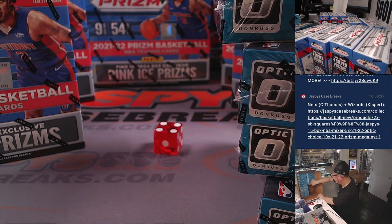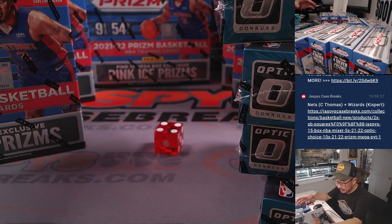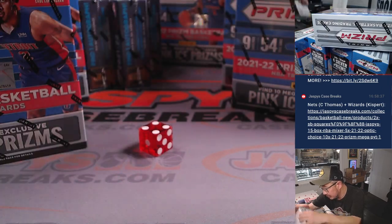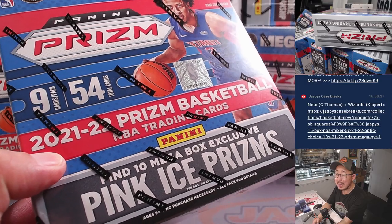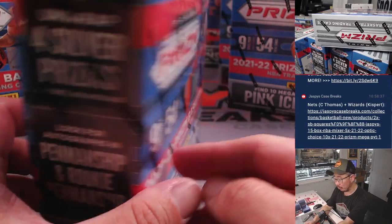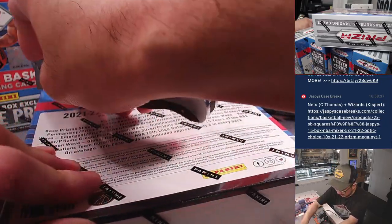I got that quadrant right there. We'll obviously do the Optic Choice last. Mega boxes — 9 cards per pack, 54 total cards. Mega box Pink Ice Prism parallels are the exclusive here. We're looking for penmanship, rookie penmanship. I don't think these mega boxes guarantee autographs, but it does guarantee those exclusive parallels.